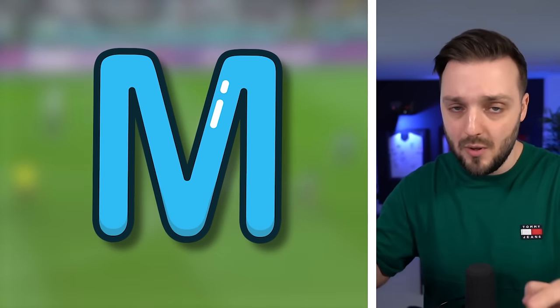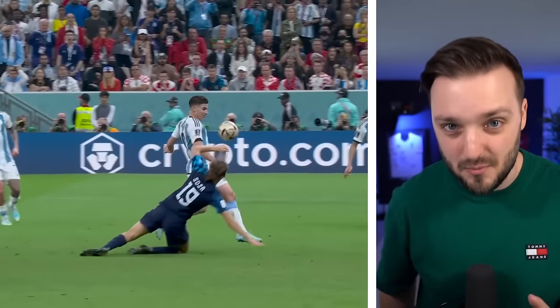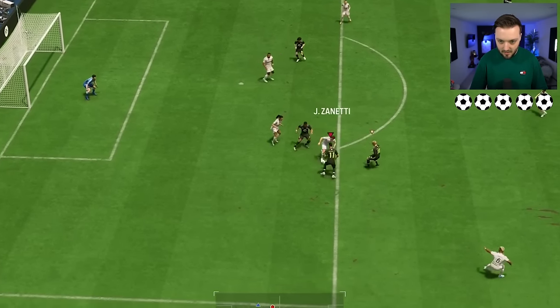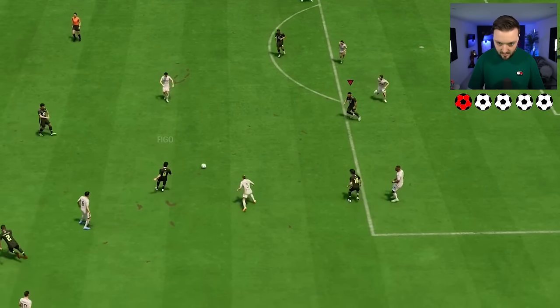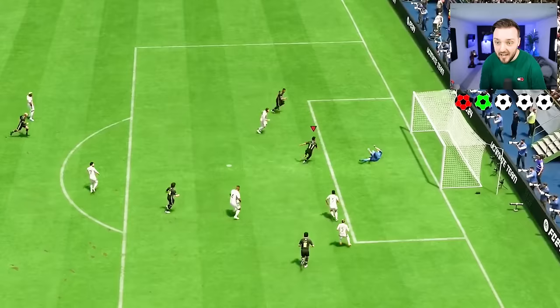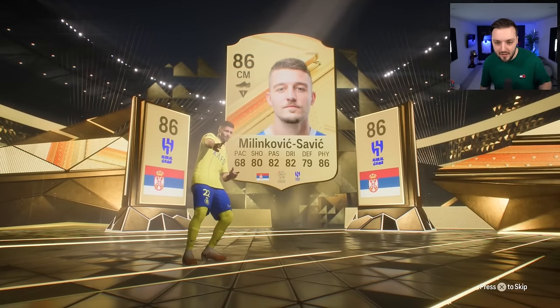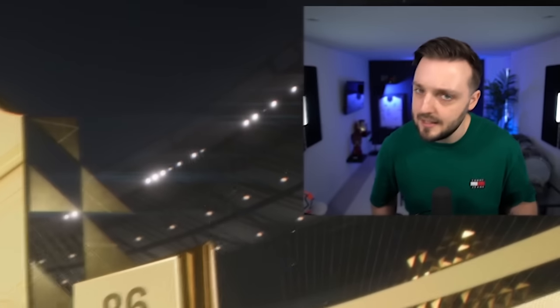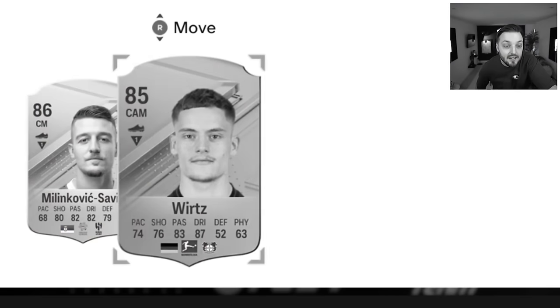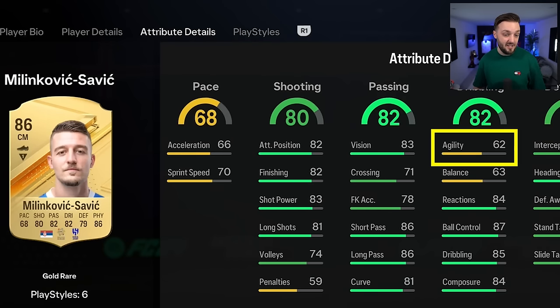Now it's time for M, which is for messy goal — not Messi the footballer, just a scramble. Don't know what I'm doing, just get the ball in the back of the net. I think I should keep passing it and get a rebound or something. This is Messi — does that count? A little bit lucky. Let's just move on. I'm going for number 17 — an 85 times two pack. At the moment, Malinkovic is playing left back. Verts! However, Verts does have better agility than Malinkovic, so I'm going to put Verts as a left back.